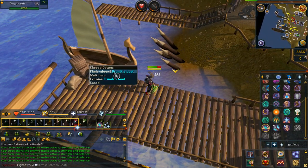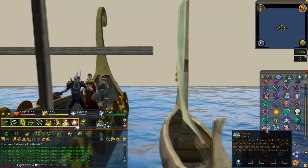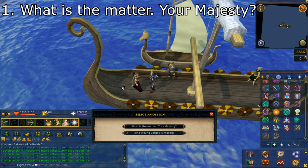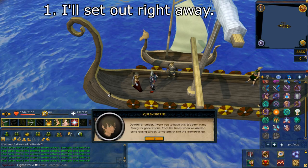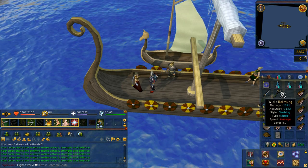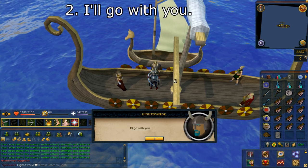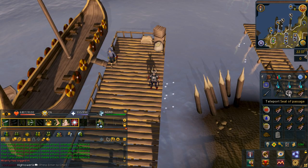Climb aboard his boat as you can see on screen. You'll go into a cutscene and then be on a boat. Speak with Queen Sigrid and select option number one: what's the matter, Your Majesty? Then select option number one: I'll set out right away. You will then be given a very important item — the Balmung — which you will need to keep throughout the whole quest and for future quests in this quest line.